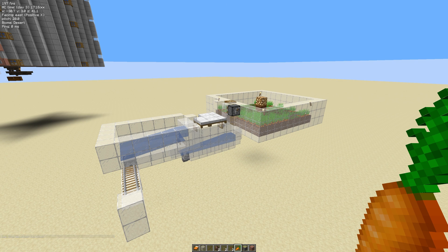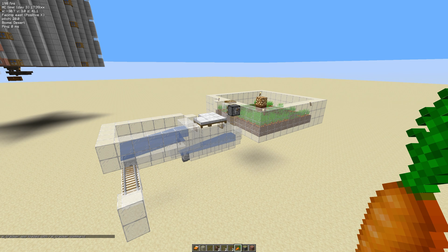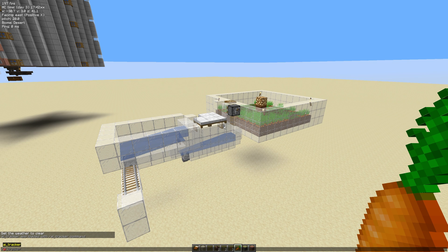We have a breeder here — it's Logical Geek Boy's design. Hit the T key to open the chat and then type /script, then space, then load. You can use the tab key to autocomplete, then space, then AI_tracker — just tab to autocomplete and hit enter. Then hit T again for chat and type /AI_tracker, then space, then villager, autocomplete with tab, then space, then breeding, and hit enter.